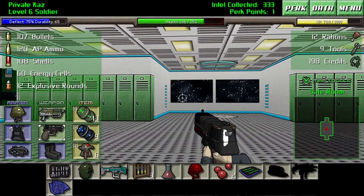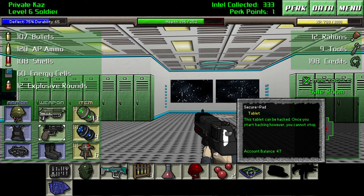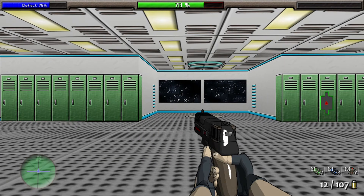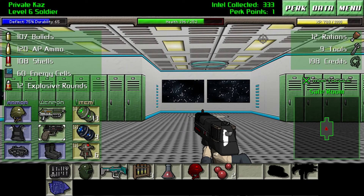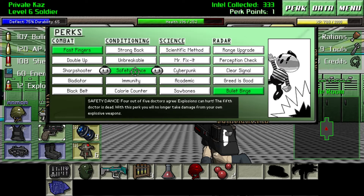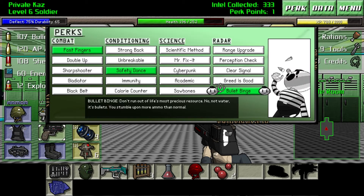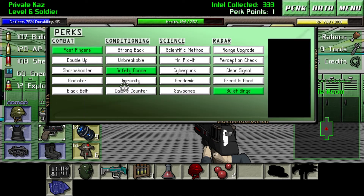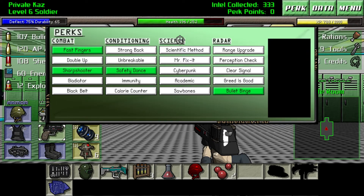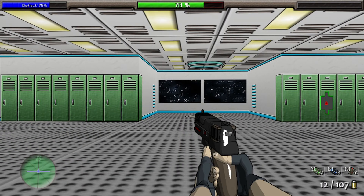You can pick up security pads and hack them in a little mini-game to earn extra credits — though I always do horribly at it. There are also perks: every 1,000 XP you gain a perk point. My current perks are Fast Fingers for faster reloading, Safety Dance which lets me use explosives without hurting myself — great since I have a lot of frags — and Bullet Binge which makes more ammo drop in the game. I just grabbed the critical hit chance perk. By the end of the game you'd probably have most of them.